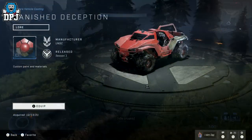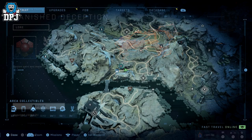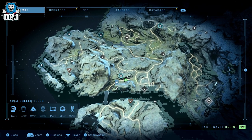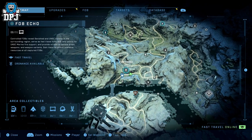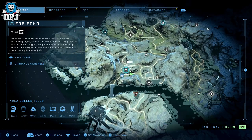Getting straight into it — I'm going to start with the Banished Deception Ridgeback Coating. On screen now you can see where I am. Come to this position, follow where I go from Fab Echo, and grab this coating. Enjoy.